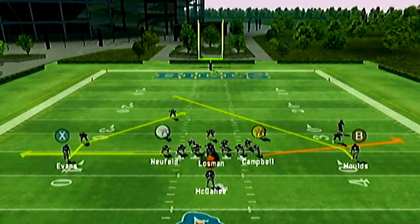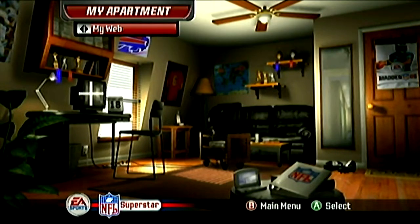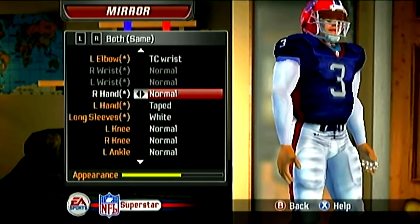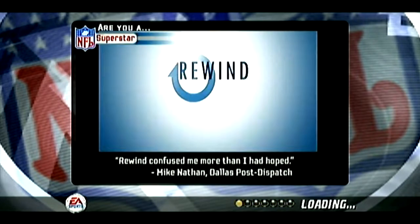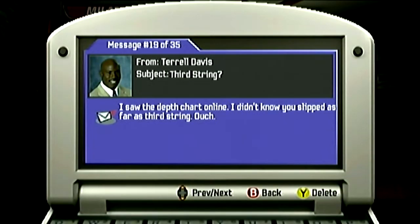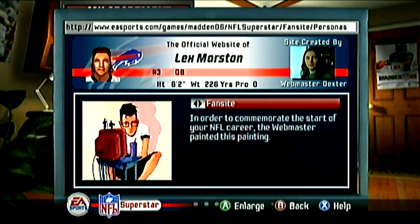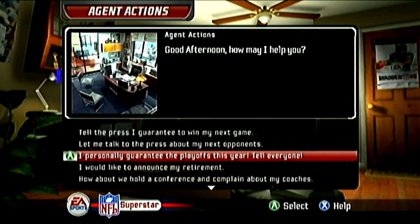You'll have training camp to play through before you can get to the regular season. At this point you'll be able to check out opportunities presented by your agent for sponsorship deals, go to the barber, tattoo parlor, change your look, complain about your team or your spot, make bold statements like guaranteeing your next win, try out for acting roles, and more — and this is all within the first hour of the mode. You also have your very own webmaster named Dexter to draw art for you whenever you reach a career milestone, and of course to ban the trolls. To say superstar mode is impressive is an understatement.